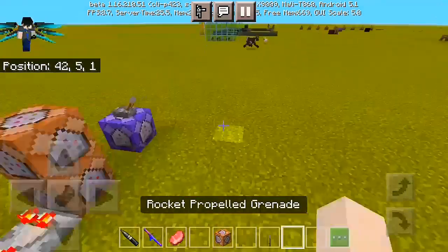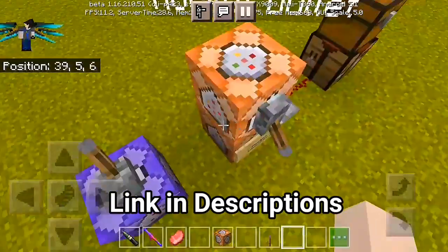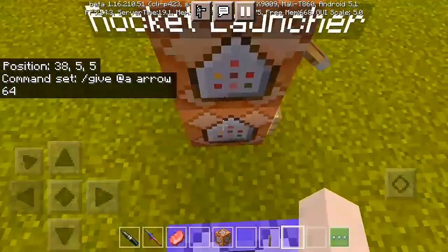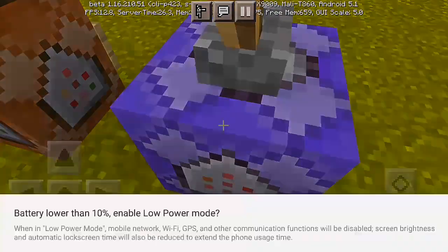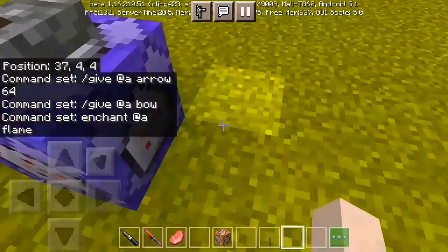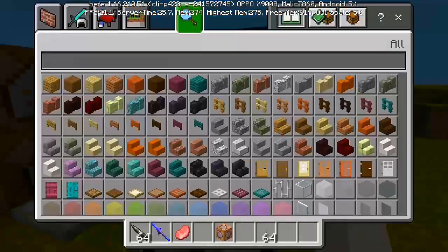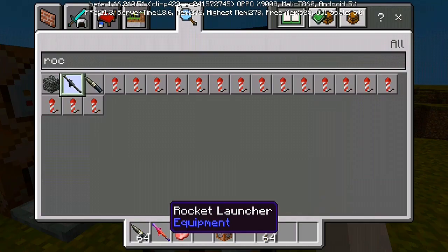If you want to download this add-on, check the link in the description down below. We have the rocket bullet, which is slash give arrow 64 — giving you 64 bullets for the propelled launcher. And lastly, slash give a bow with some enchantments. You can enchant it with flame. You can also find this in your inventory or put some in the chest — just type 'rocket' and there's your rocket launcher and rocket-propelled grenade.